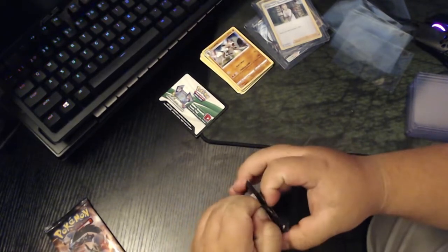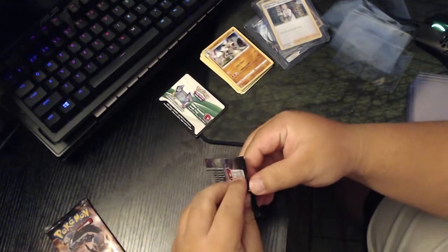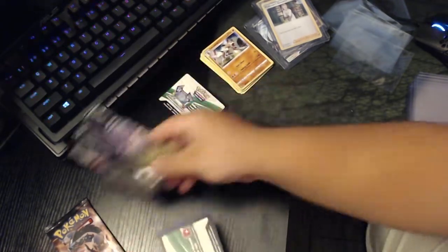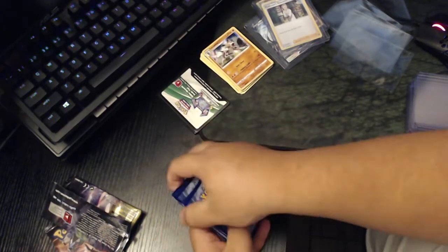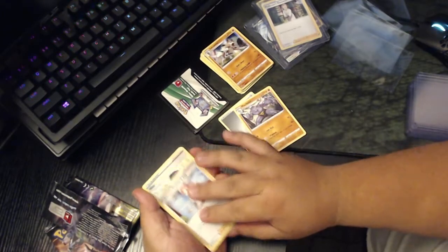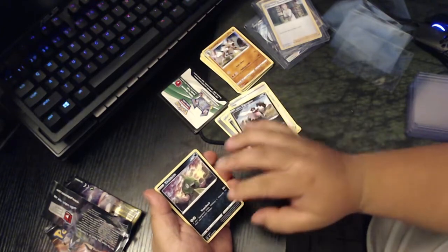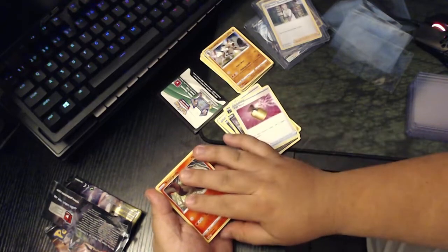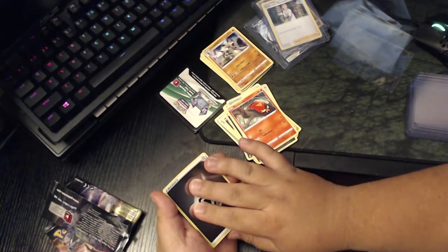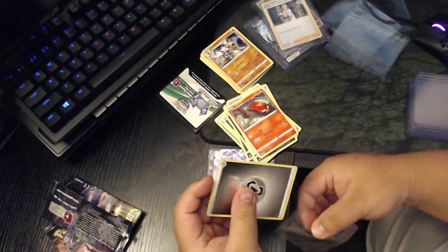Alright, third pack, guys. Third pack. One, two, three, four. Steel energy. Machoke. Pokemon Center Lady. Hop. NK. Zigzagoon. Trubbish. Bowheel. Sizzlopede. Oh, another shiny steel energy. Oh, Cursola. Okay. This one's not bad. Not bad at all — it's actually pretty decent.